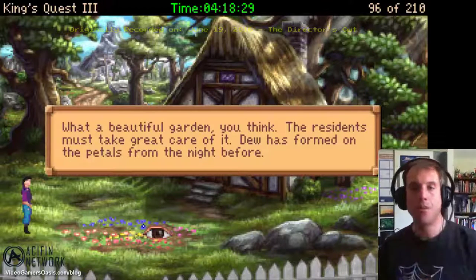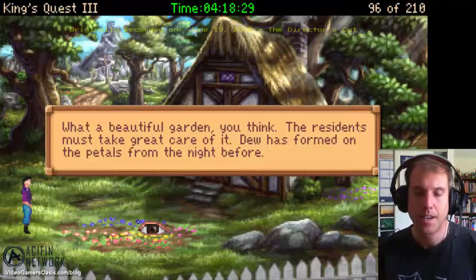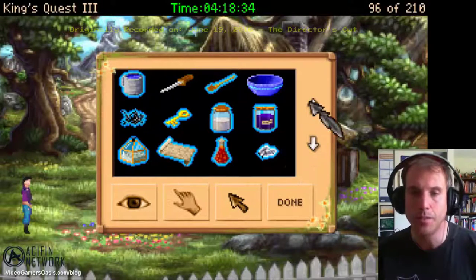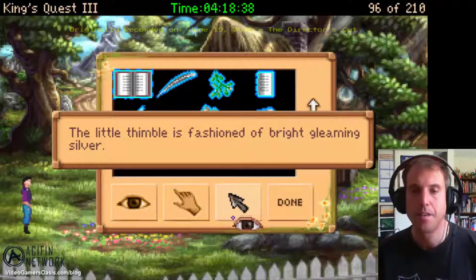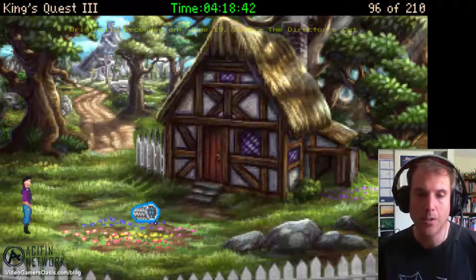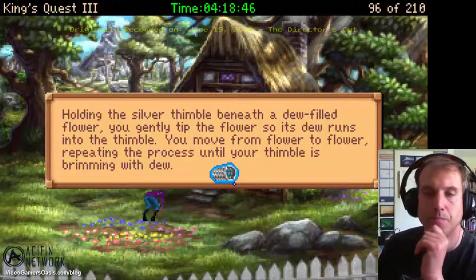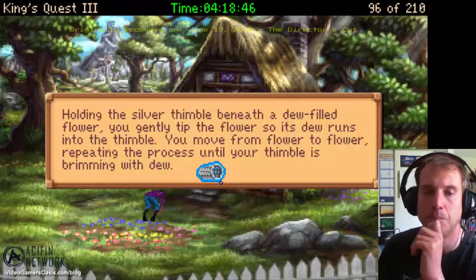Now's the chance to go to the flowers to get the dew. What a beautiful garden — the residents must take great care of it. Dew has formed on the petals from the night before, that's just what we need. The little thimble is fashioned of white, gleaming silver. Click on the thimble and we'll thimble the flower. Holding the silver thimble beneath a dew-filled flower, you gently tip the flower so its dew runs into the thimble, moving from flower to flower until your thimble is brimming with dew.